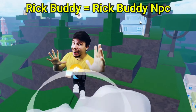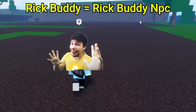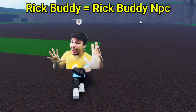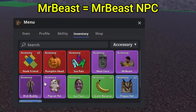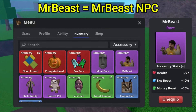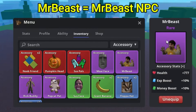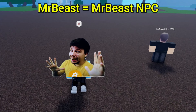Now we move on to what I think is the worst accessory out there — the MrBeast one. This is what it looks like; it's a little bit too big, as you can see. You get it by defeating MrBeast. The health is 777, XP boost 10%, and it also gives you a money boost. The only problem is that it's a little bit too big.